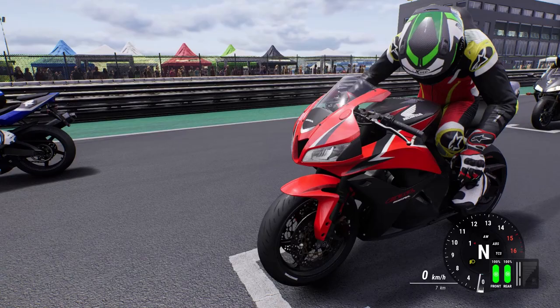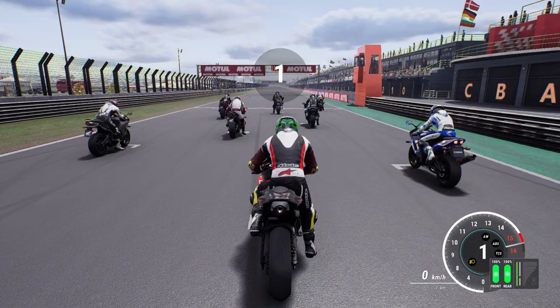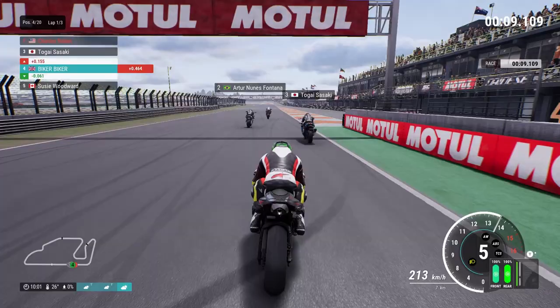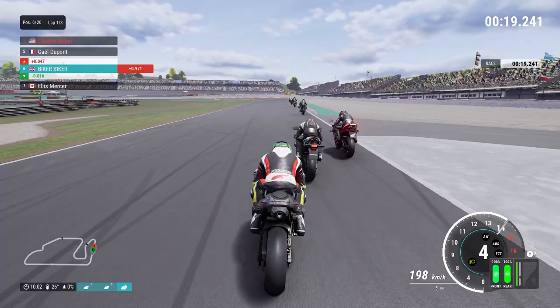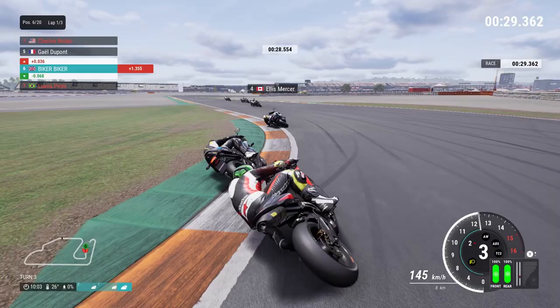Next up we've got a race at Valencia, where we had our best result in the last championship, so hopefully we can replicate it. Here we are from mid-grid. Lights out and away we go — a pretty decent launch. Hopefully we can get onto the podium at least. But we've been dive-bombed and pushed a bit wide at the first corner. The AI didn't run off the track themselves this time, but they still pushed me wide, dropping me to sixth. We've got a Suzuki rider on the inside of us.